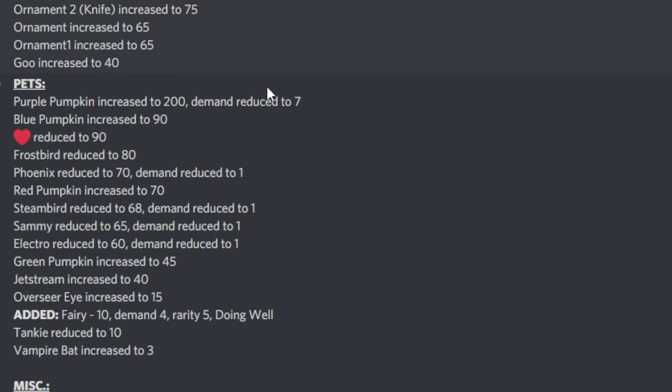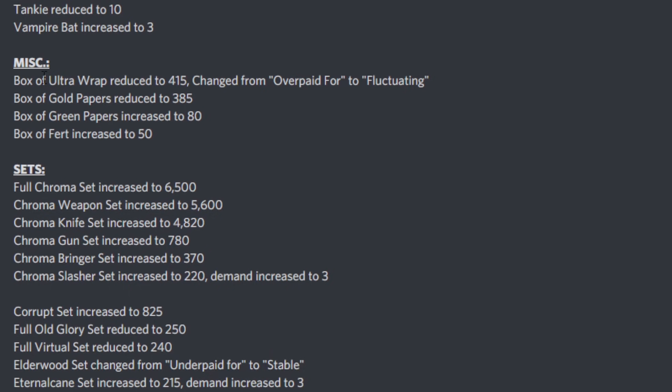Moving on to pets: Purple Pumpkin is now 200 but its demand has gone down. Blue Pumpkin has increased to 90. Heart Pet is reduced to 90, Frostbird reduced to 80, Phoenix reduced to 70 with demand also at 1 — Phoenix is essentially done. Red Pumpkin increased to 70, Steambird reduced to 68 with demand down to 1, Sammy reduced to 65 with demand at 1, Electro reduced to 60 with demand at 1. Basically all the godly pets associated with OG, virtual, and clockwork sets are down to 1 demand. Green Pumpkin increased to 45, Jet Stream increased to 40, Overseer increased to 15. The Fairy Pet has been newly added to the value list at 10 with demand 4, rarity 5, and doing well — it was in the store for 500 coins for a limited time. Tanky reduced to 10, and Vampire's Bat increased to 3.